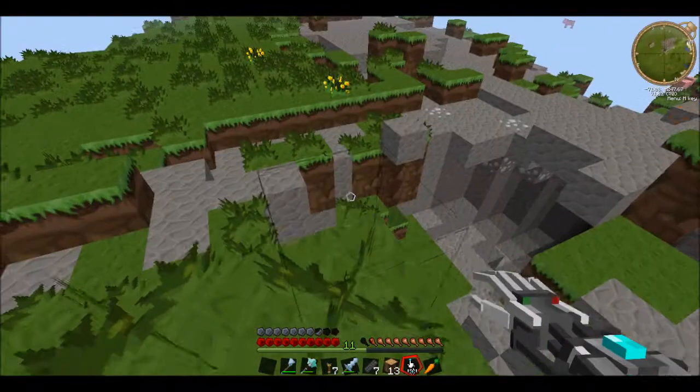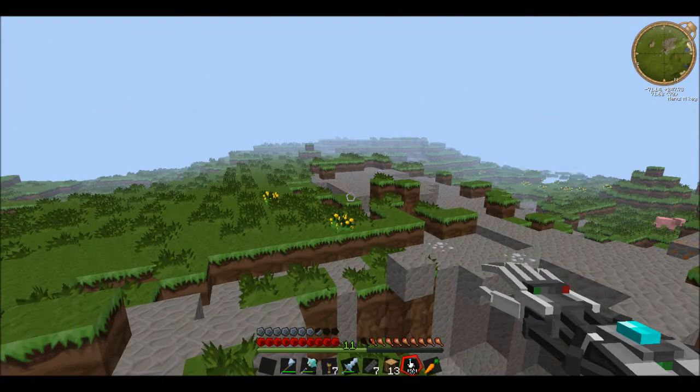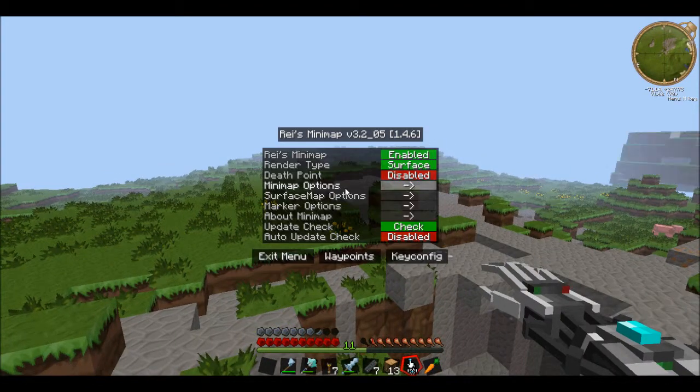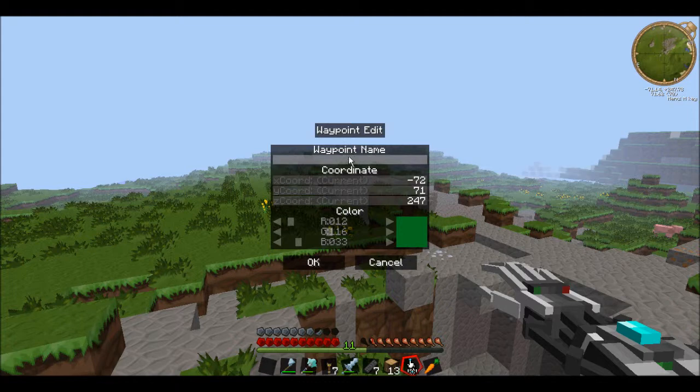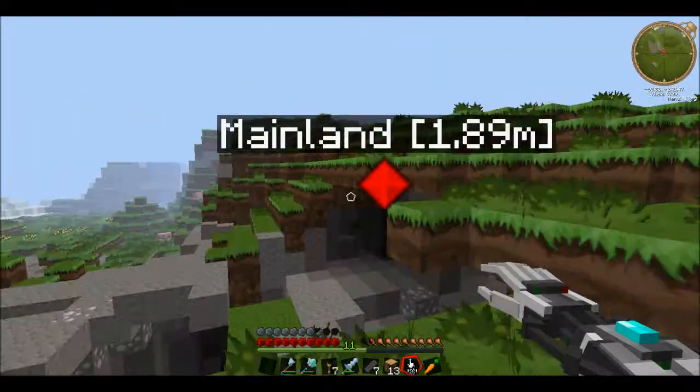Yeah, I know where this is. You look like a tank. I'm going to head back south. Get rid of some of my spots. There we go. Can we use gunpowder for anything? TNT, and probably some more explosive stuff, so don't make TNT. By the way, I've got a bow. Good. Not a reward for killing that skeleton.